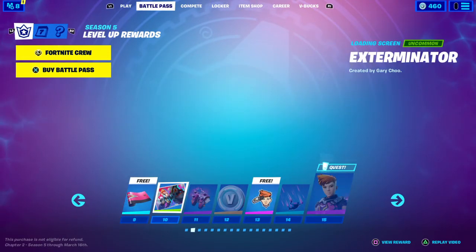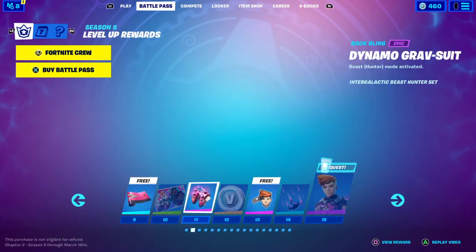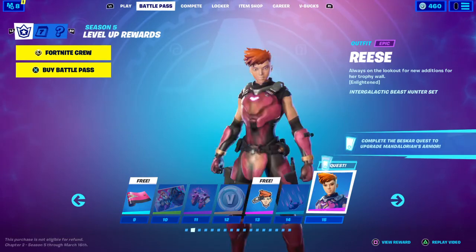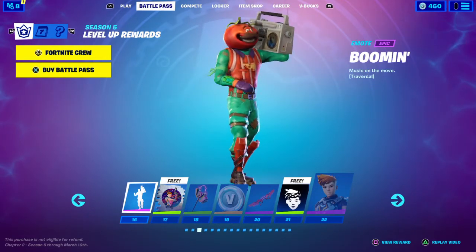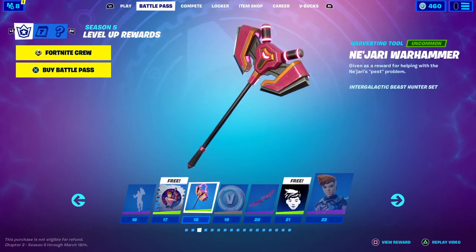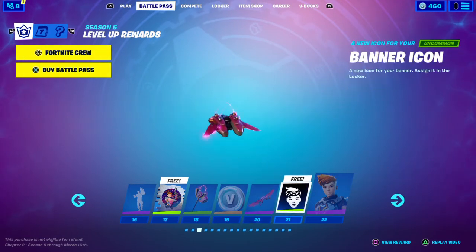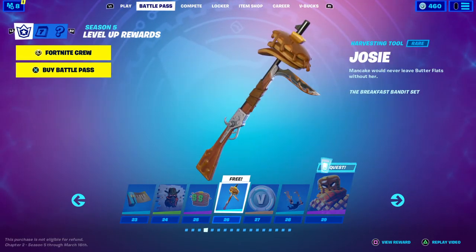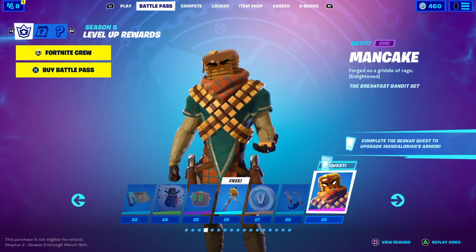We have a gun wrap, another picture, a jetpack that actually looks pretty cool, and like a skydiving thing. Then we have another skin — Reese, okay. We have an emote, I like that emote, that's pretty cool. And it's a traversal — yes, it is, that's pretty cool. We have a pickaxe that looks like that jetpack, V-bucks, a glider that looks like that jetpack, and a style to that skin we just looked at. We have like a flapjack pickaxe.